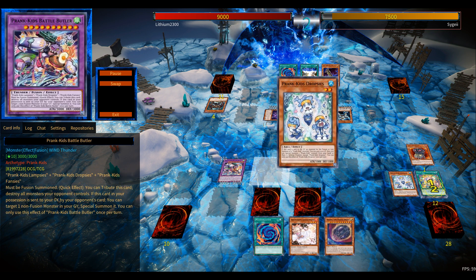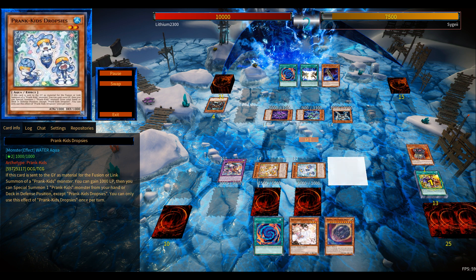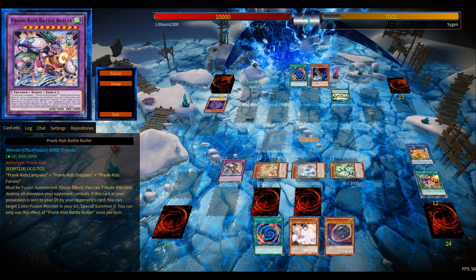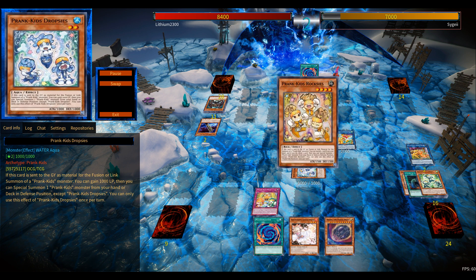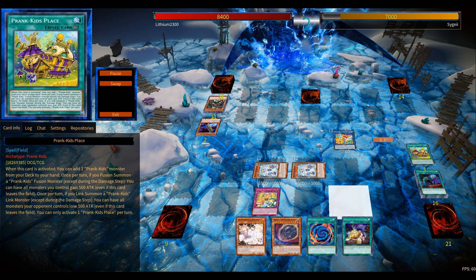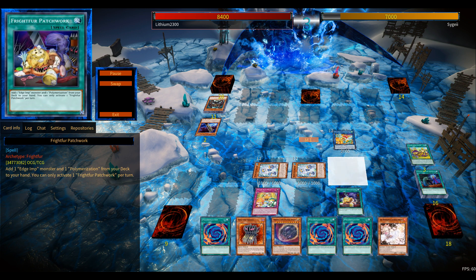So going for Butler — the first board nuke — okay, their special summoning capabilities are locked per turn. You can still get your three other Prank-Kids to your side of the field. I believe it's the Earth one that still works. Most importantly, you have four monsters on the field, so depending on which deck you're playing against, this could be another Butler effect, another board wipe. Or if you want to keep that Harpy's Feather Duster effect, you can just use your Butler as the extra monster needed to go for the Link-4 and Harpy's Feather Duster your opponent's board away.